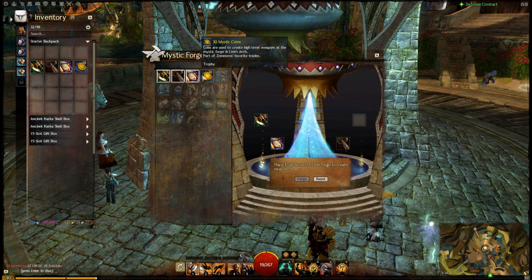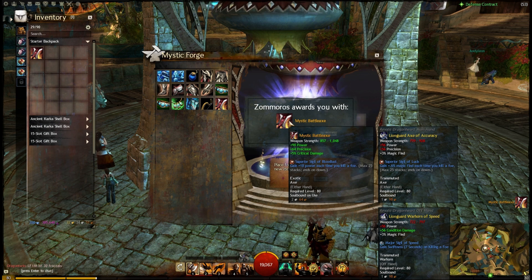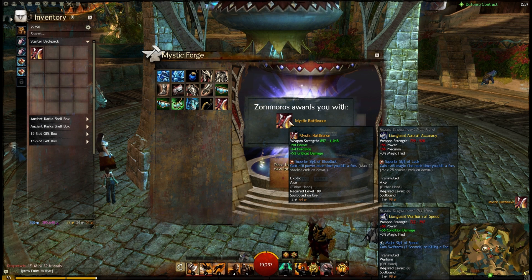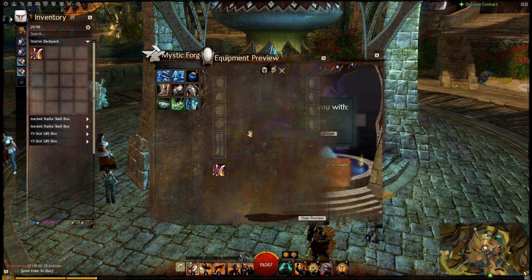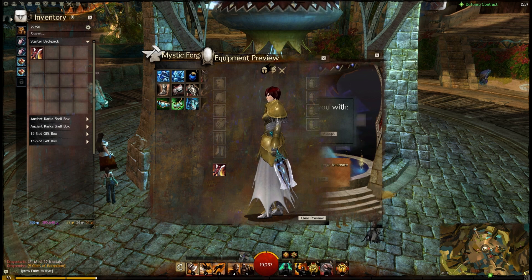We'll go ahead and throw these in. You can see we get ourselves the mystic battle axe, with a superior sigil of bloodlust. That's the way to get these weapon skins. If we just have a little preview of that, you see it's the same kind of skin as Inquest, but it's a recolour. It's nice, I like it, it's not too bad.